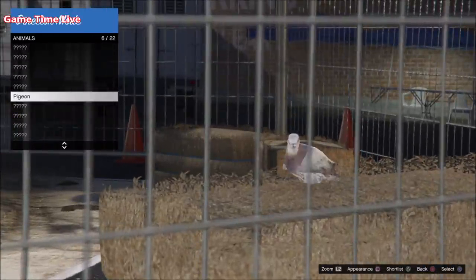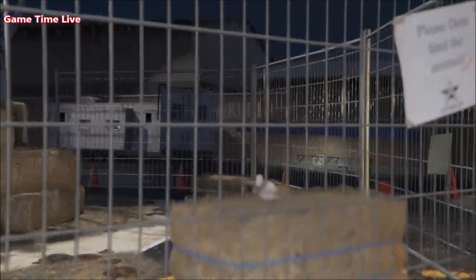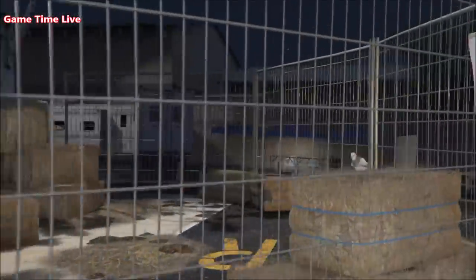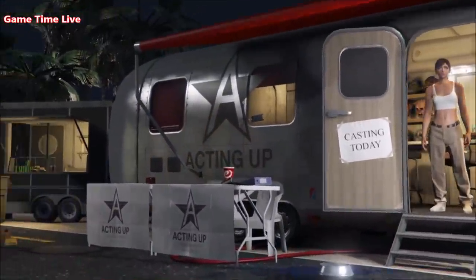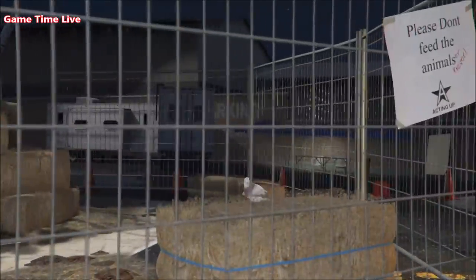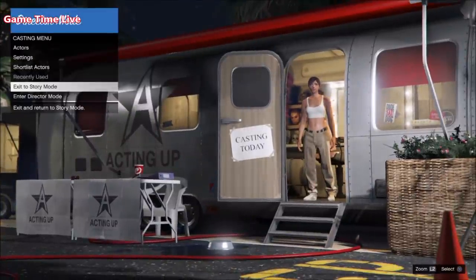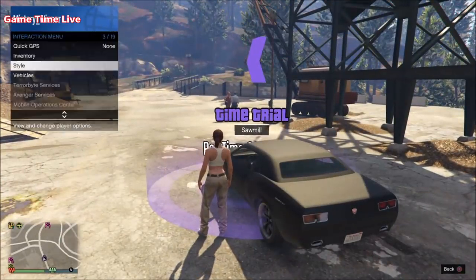Once you have those two shortlisted, make your way over to the shortlisted actors and scroll a couple of times between the online character and the bird. If your bird starts duplicating, keep going until your character gets on top of the hay. If it doesn't duplicate, back out of your shortlist, go to 'Exit to Story Mode,' and inside Story Mode open your pause menu and go back to an invite only session.